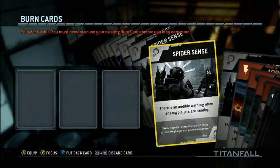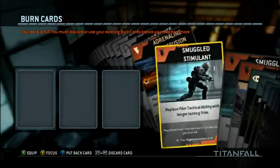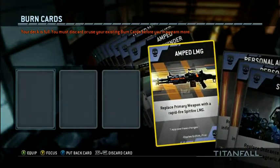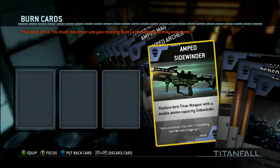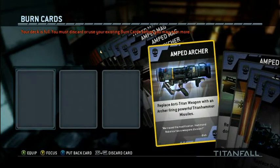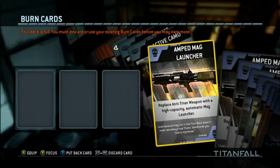My recommendations: if you have cards and you're not sure which ones to burn, I would go ahead and discard the rematch cards and any amped sidearm pistol cards that you have — especially the amped sidewinder. I don't like it. If you like it and you use it, go ahead and keep it. Otherwise, just discard them. I'll keep the amped archer because I use it a lot.